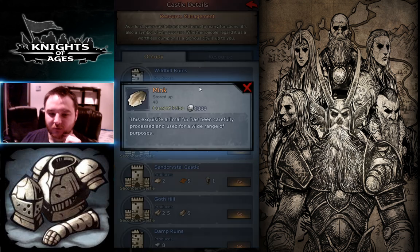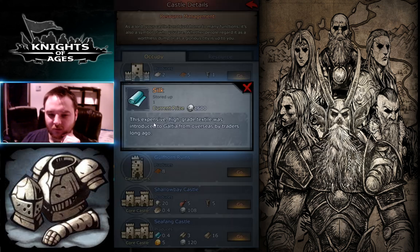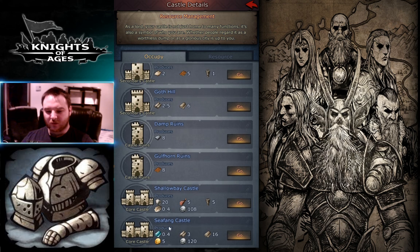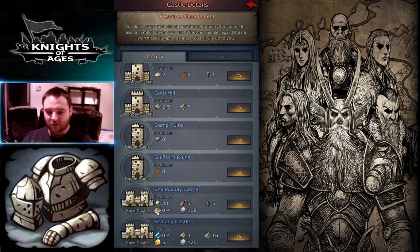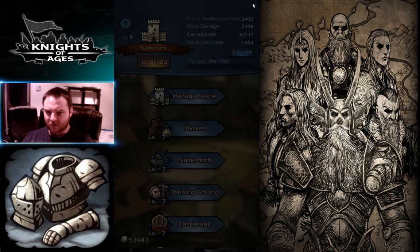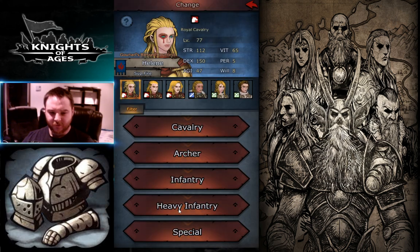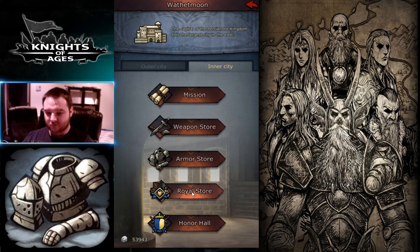For tier 3 resources, the only things you can have are mink and silk. You could pray to increase your silk production and your mink. I have a bunch of mink already as you can see — I captured this castle a bit. Mink is pretty easy to get. I think the Claymore Warrior is the one using mink. You need the mink and the kingdom medal — you should already know that. You can get the medals in this store for the kingdom.